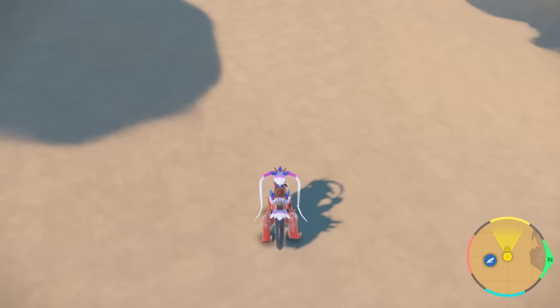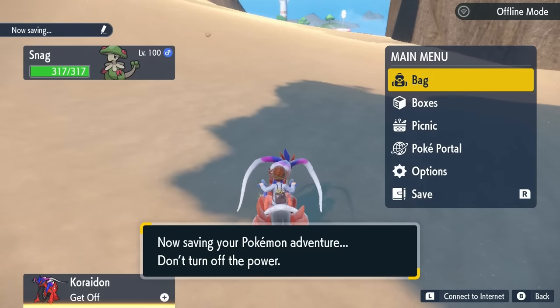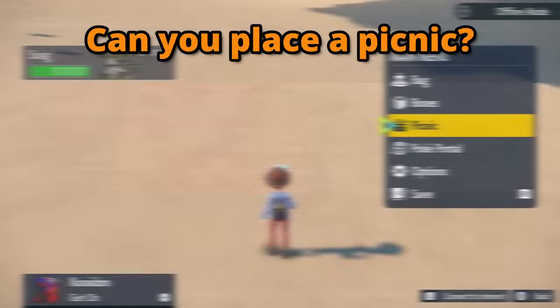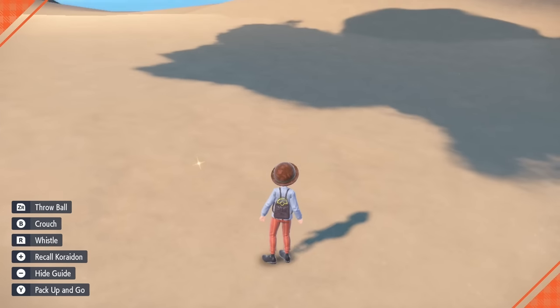Pick up the item to see what it is. If it's not a star piece, look around for another sparkling shimmer on the ground and keep repeating until you find a star piece. When you do find a star piece on the ground, check if you can place a picnic on that spot. If you can, close the game and load back in. You should load back into a save where that star piece is still on the ground.